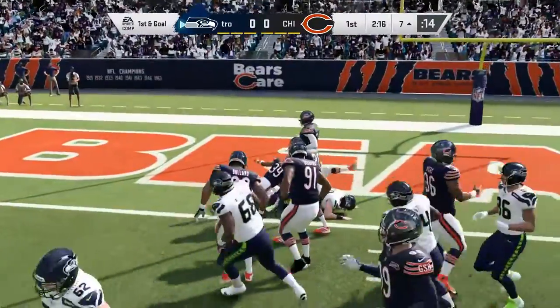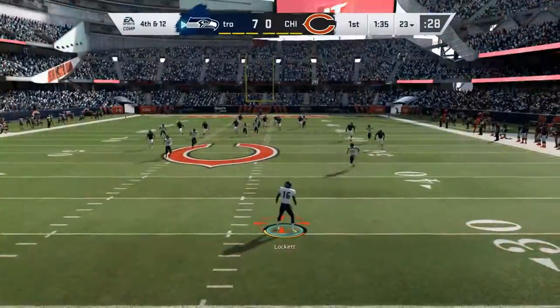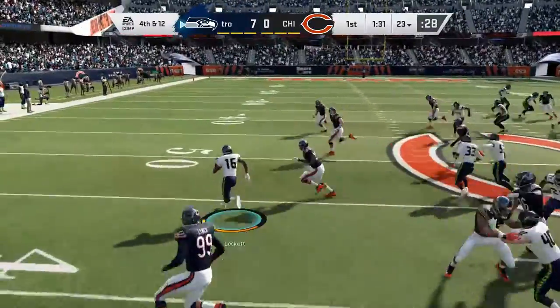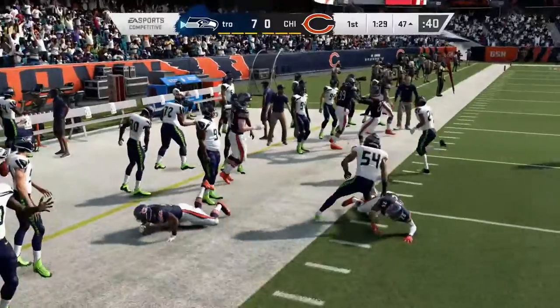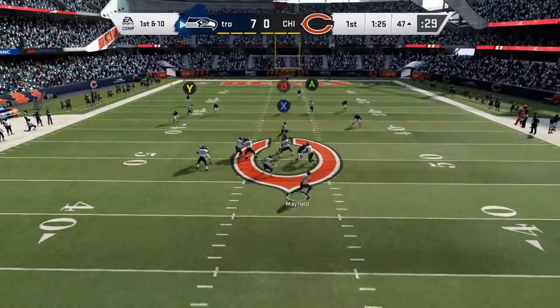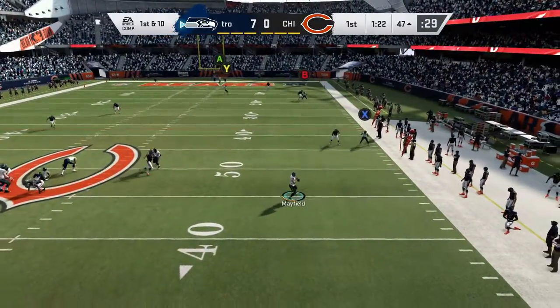Right here I just run it in with Carson. I have Saquon as well, but it seems like when you do passing plays, the computer subs in your second-best halfback as your primary halfback. So just make sure when you do run plays, you want to go with your best halfback.